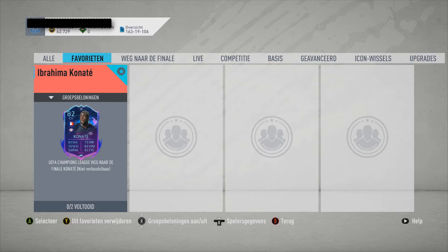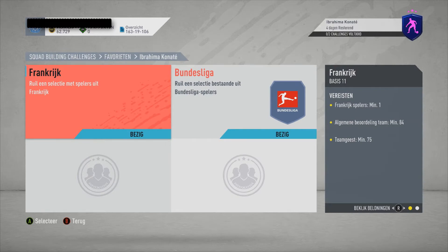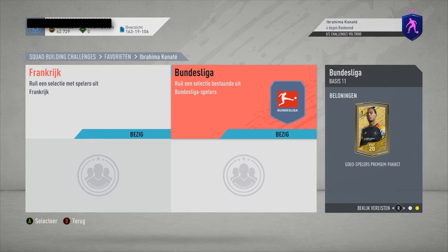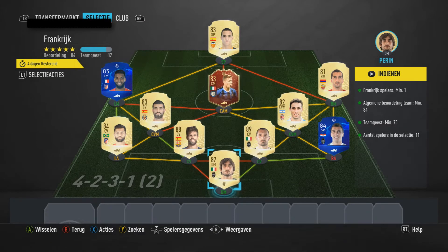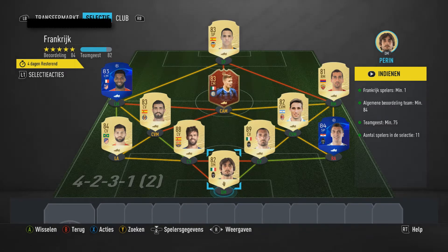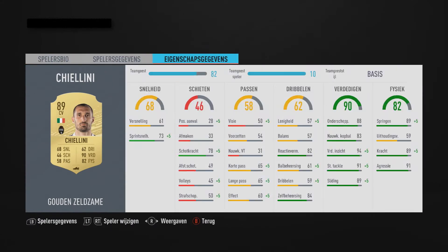Today we're doing the UEFA Champions League Road to the Final — Konaté from Leipzig, the French center back. I've already built him. We can get it from the Friends SBC, we can get a prime mixed players pack, and from the Bundesliga we can get a gold player premium pack — not the greatest pack.